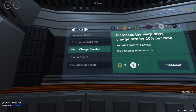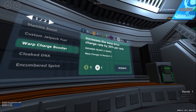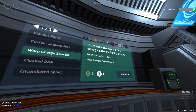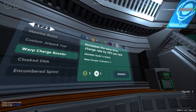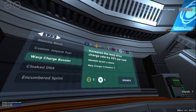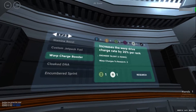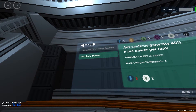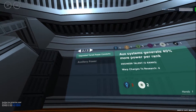You then have a list of things that you can research, and it shows you how many research points of every type you have to pay for. For example, this one is to increase the warp charge rate. If you research this, the engineer gets another rank ability which they can spend rank points on, and for every rank point the charge rate decreases by 20%. There are other special abilities for the pilot, the weapons officer, and so on — like turret zoom.